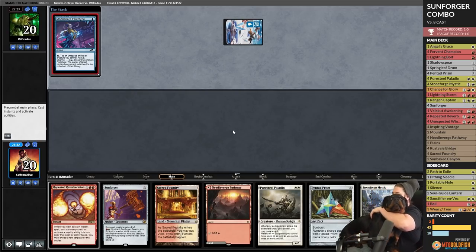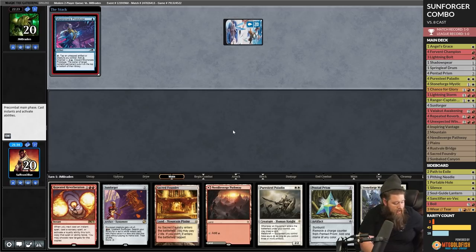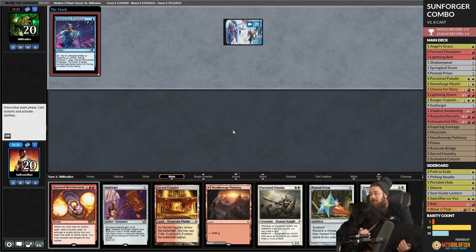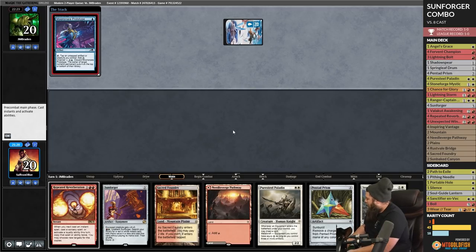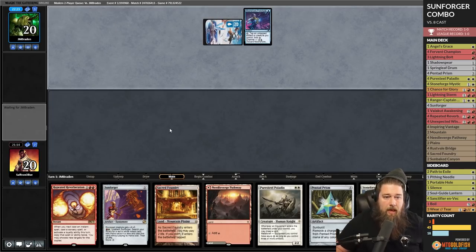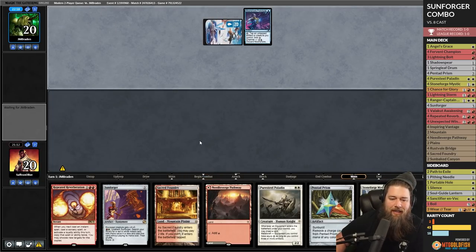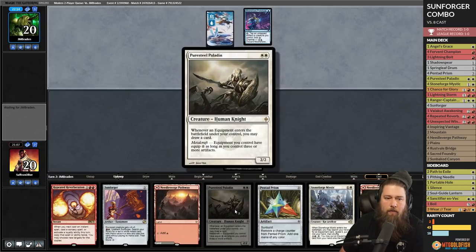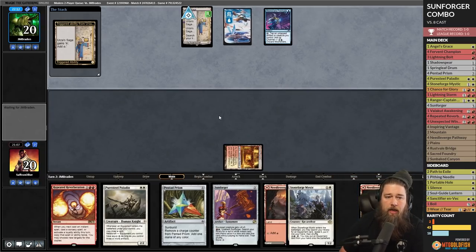That's your puppy update for the day. Moon Snare Prototype — our free equip creature is Pure Steel Paladin, which means we're going to need another artifact. Sacred Foundry, tap.